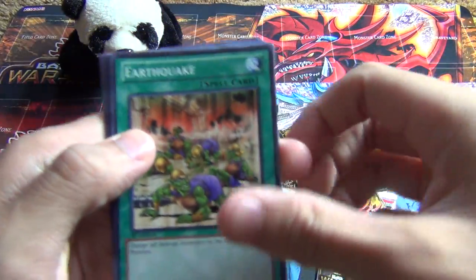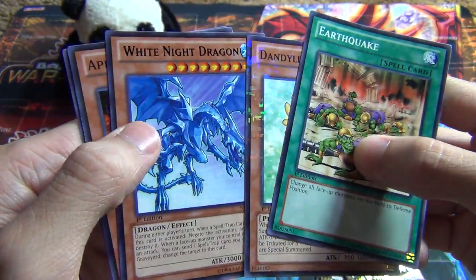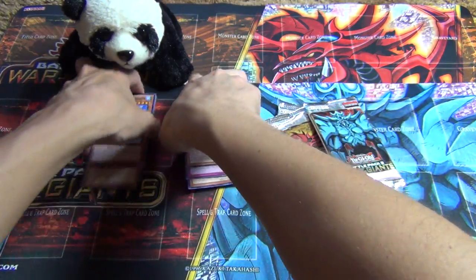I got another Earthquake — what the heck? That was my last pack too. A Mosaic Rare Dandelion — that looks awesome. And a White Knight Dragon. Dandelion's pretty cool.